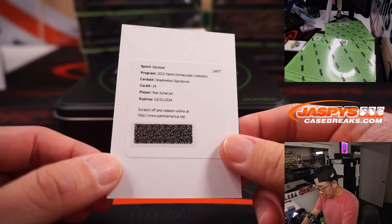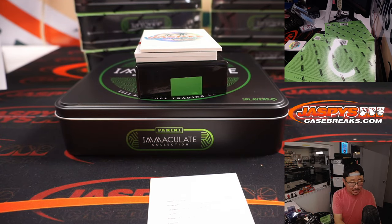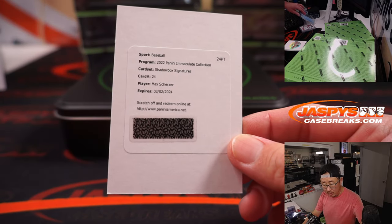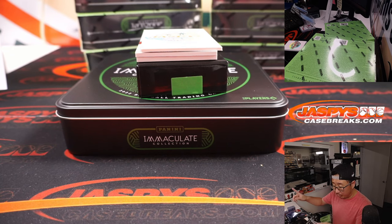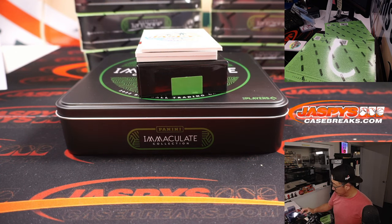Redemption — Shadow Box Signature is Max Scherzer. Now, is this the Mets edition of Max Scherzer or the Dodgers edition? Let's go to Immaculate Baseball — let's go to the checklist on CardboardConnection.com. Max Scherzer, Shadow Box Signatures, card number 24 — he's a Met. Mets are a number block team, part of that big group of teams, so that goes to Mets Zero. That goes to Jeremy, Mets Zero.